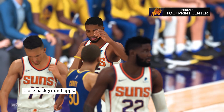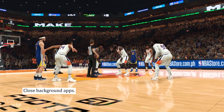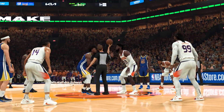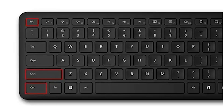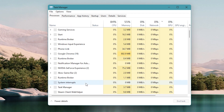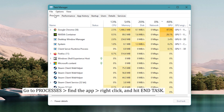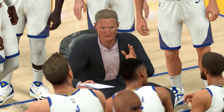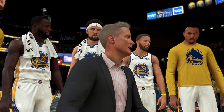Fix number eight: close background apps. If taking care of your old graphics driver didn't help, you can try closing any other programs that might be running on your computer. To open Task Manager, press the Control plus Shift plus Escape keys together. Go to the Processes tab and click the background task or app that you want to close. Close them one by one, then restart your computer. Run NBA 2K23 again and check if the crashing issues continue.